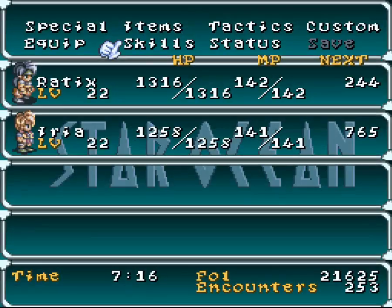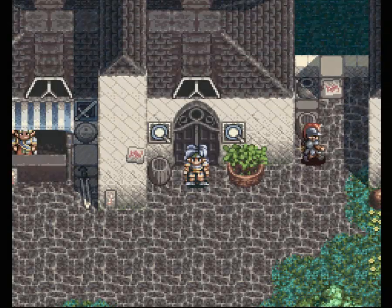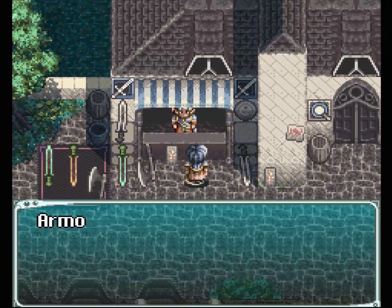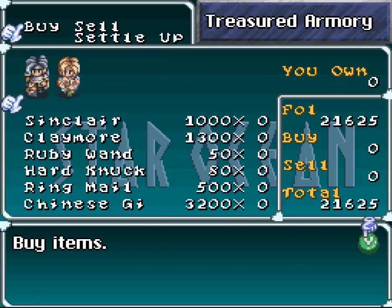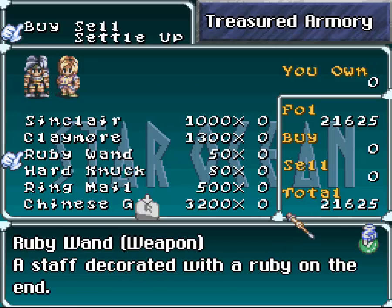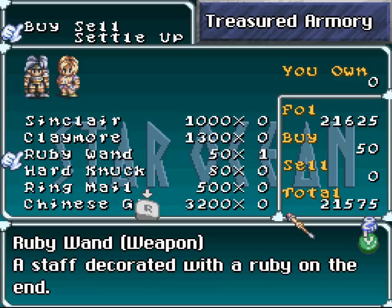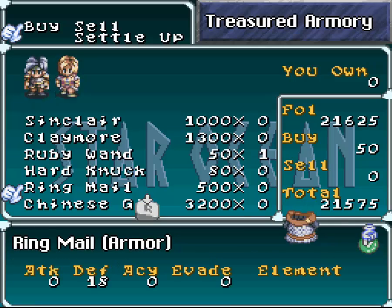We've got pretty much everything except the one I want. We're not going to be able to get that for quite some time, unfortunately. We have some world map and another dungeon and some other stuff to deal with before we get to the town that sells it. Anyway, there's that claymore that we found, so we can sell it for about $650 or so. You can get a ruby wand if you have a mage, which we don't have yet. I'm actually going to pick one of those up because I'm going to get a mage in the near future. Ringmail!